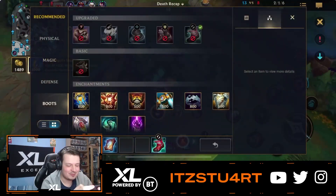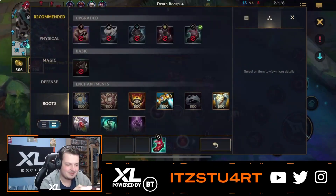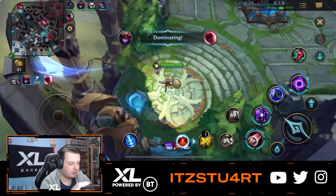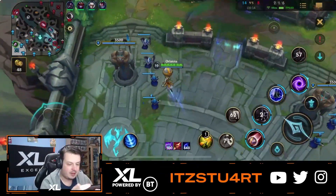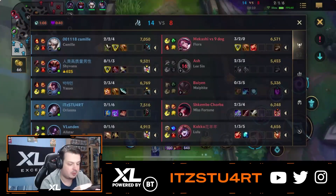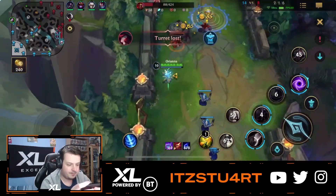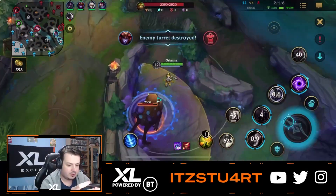We're going to go for Oblivion Orb this game. With Oblivion Orb it gives enemy healing reduction when you hit them — so Lulu might be healing with Harmonic, Miss Fortune with Blade of the Ruined King lifesteal, Lee Sin and Fiora as well. So it's quite important to go Oblivion Orb. It's a nice thing now with the new AP items that you can actually go for Oblivion Orb.